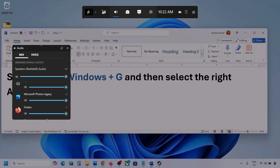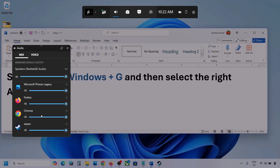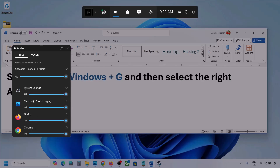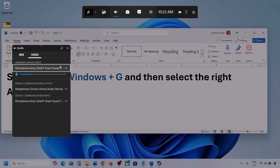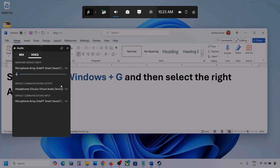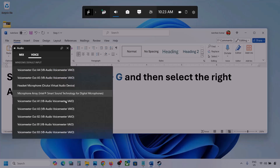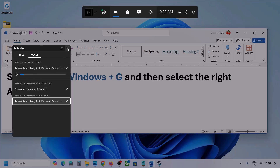You can also see different applications listed here. If you see the game, make sure the speaker slider is set to maximum. Now go to Voice — here also select your audio device. For Default Communication Output, also select your audio device. Sometimes we have different devices selected, so make sure you select the correct one.